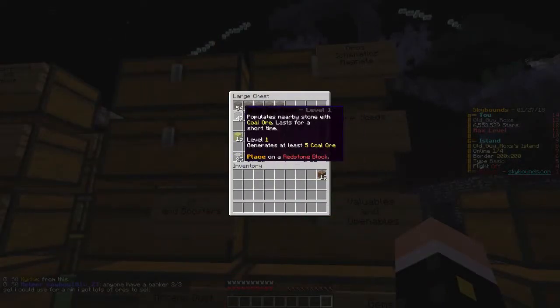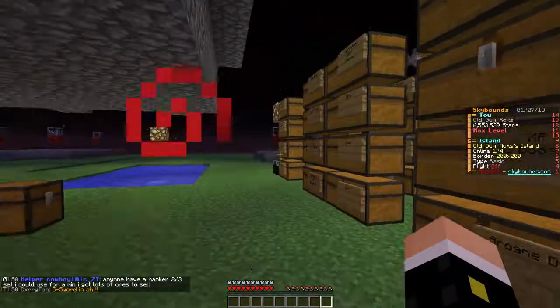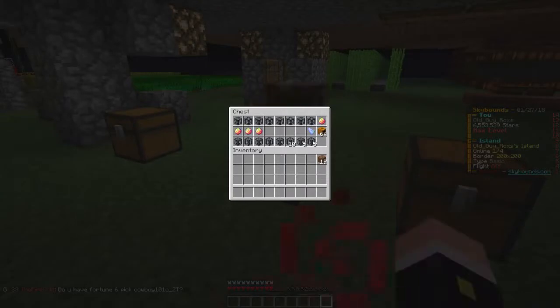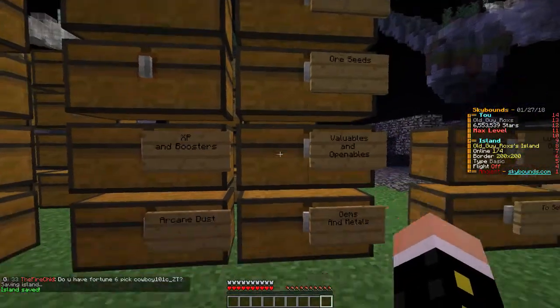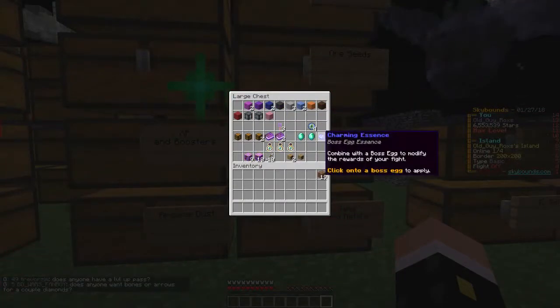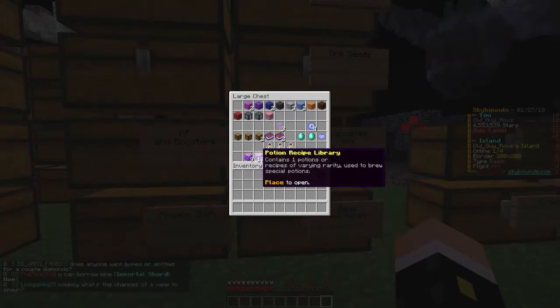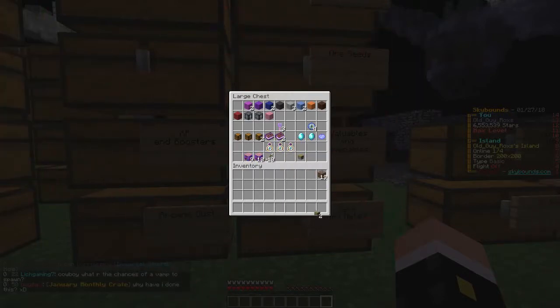I've got some level one records, a bunch of coal, and the iron. I might move some of these because I still have five open spots in this chest. I don't have much left here — I've got all this confetti that I'm not real sure I'm going to move, and some zombie spawners that won't stack so I'm not going to move them. I'll probably move the used potion libraries because there's one challenge that needs them.